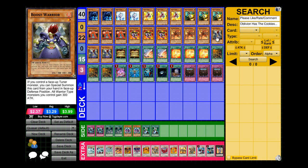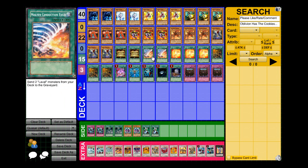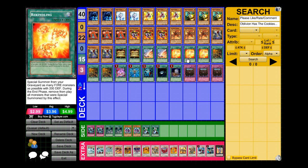I'm running two Gold Sarcophagus to search out Multi-Conduction Field, Rekindling, or whichever piece you're missing for the Quasar play. I'm running two Multi-Conduction Field — the reason I run two instead of three is that three is too cloggy; opening with two in hand leaves you stuck. Two has been working great, but if you want to swap a card for a third, feel free.